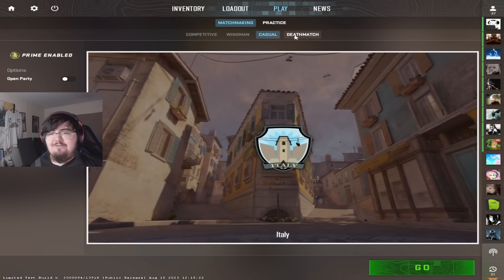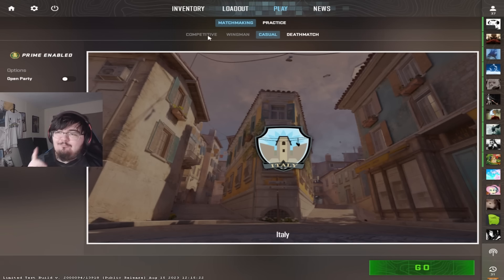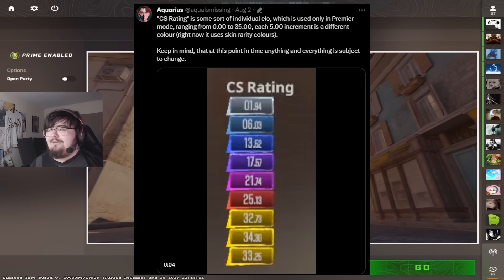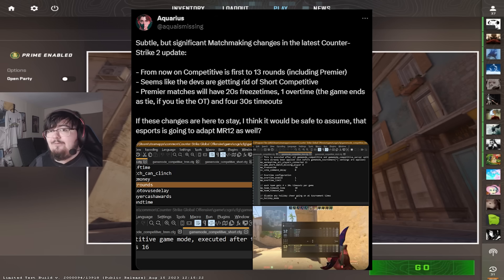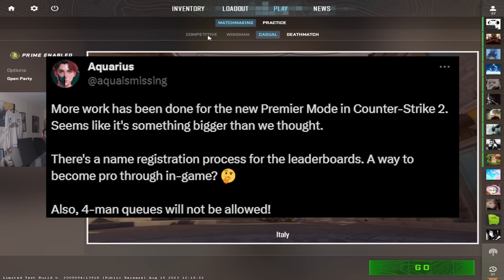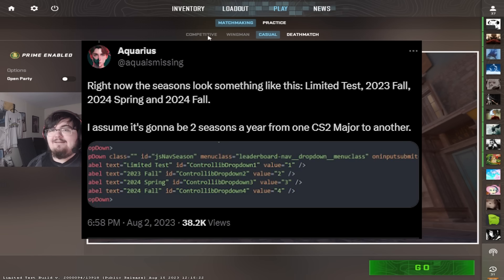Along with Italy being added, they've actually removed the ability to queue competitive because there's no 5v5 bomb defusal map in the game, and this is actually the first time this has happened in the CS2 limited test. My theory: it's been discovered through data mining that they're adding a new version of CS Competitive — the premiere mode that's already in the game — with leaderboards and other exciting stuff. Today it was also leaked that they're planning on doing MR12 going forward, where it's first to 13 rounds instead of 16, which would shorten game length. I think they might be rolling out MR12 in the next update, and it could even be the open beta where we can test the new leaderboards, since data mining also showed there will be a beta test in the CS Season Sync they're adding.